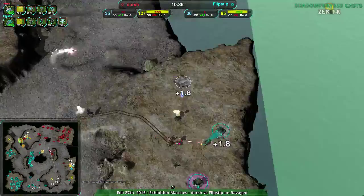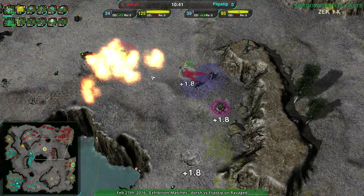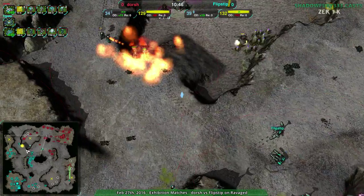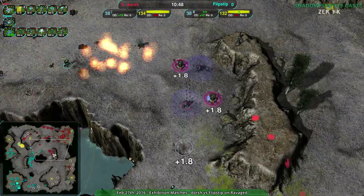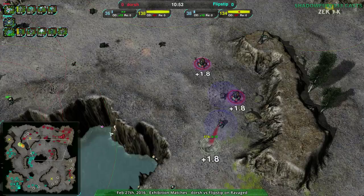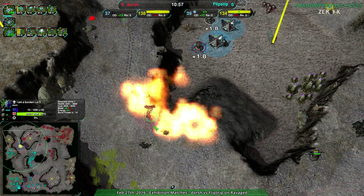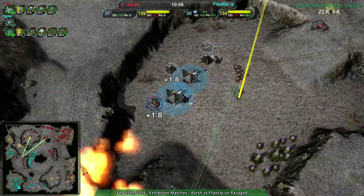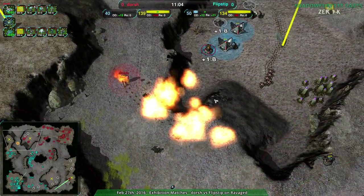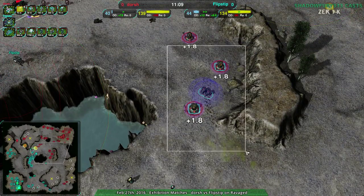Flipstep at this point has harassment on all sides. They took the expansion over to the southeast. Dorsh did start to take the center expansion, but didn't have a huge amount of pressure to keep Flipstep out of there. At this point, Dorsh's economy has remained relatively unchanged thanks to taking the center expansion, having just lost the northern expansion. Commander's still around, though — still actually in pretty good condition.